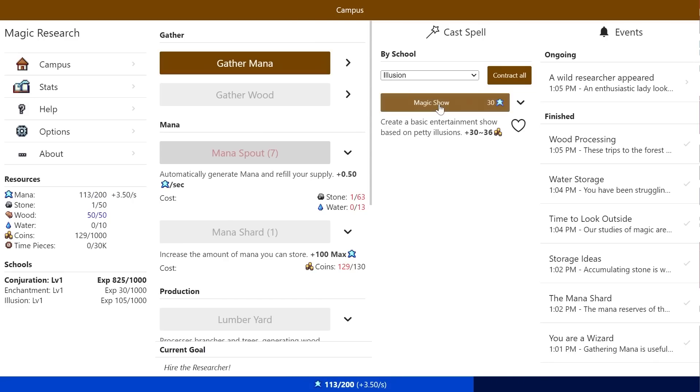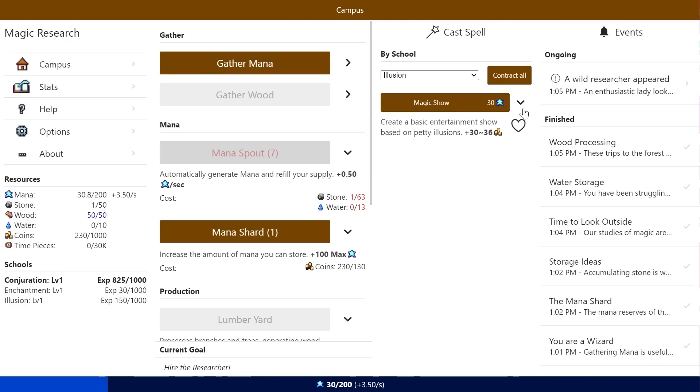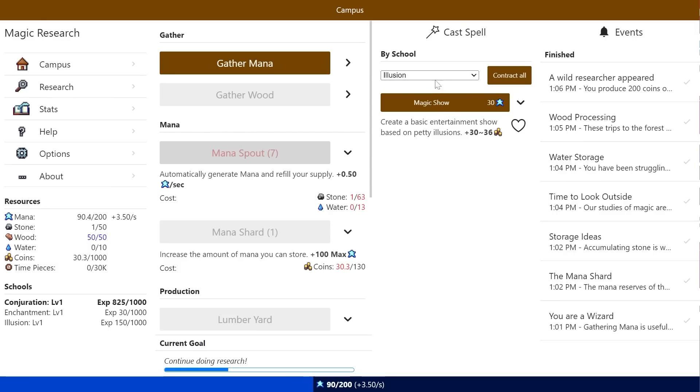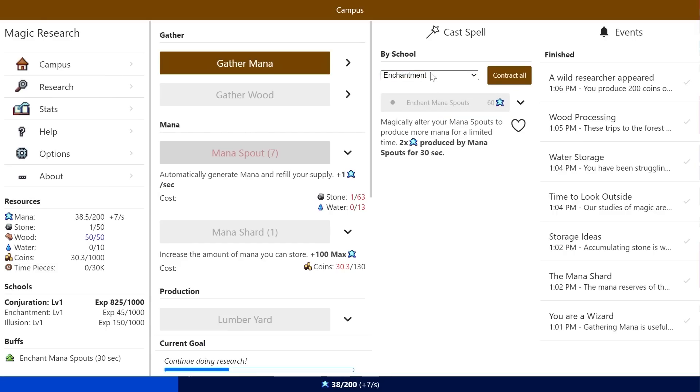Pay 200 coins. You produce 200 coins and hand them to the researcher. She looks at the coins and puts them away in the pockets of her robes. 'Perfect. I'll get started right away,' she exclaims. 'I'm sure this is the beginning of a very fruitful relationship for us both.' So we can now do research. I'm gonna go back to enchantment, enchant my mana spouts, and then just keep doing magic shows for a little while.